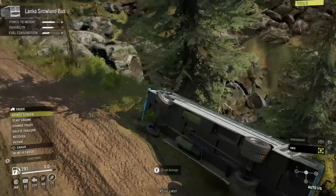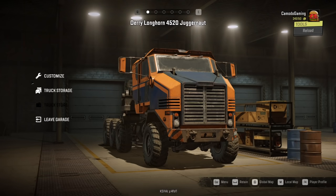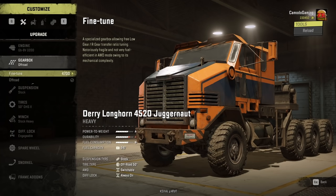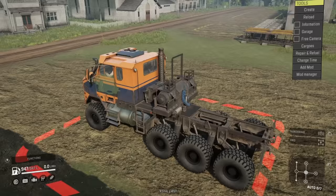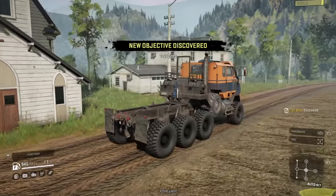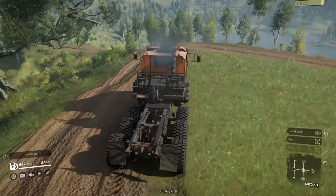I've got one more truck to check out - the Dairy Longhorn Juggernaut. It's pretty big. Let's put the biggest baddest motor in it, do the fine tune, and get big boy tires. The off-road trails here aren't too ridiculous so this will work out. We're going in the opposite direction now - the bus is stuck up there. I could go try to save it, but... eh, they'll be okay.